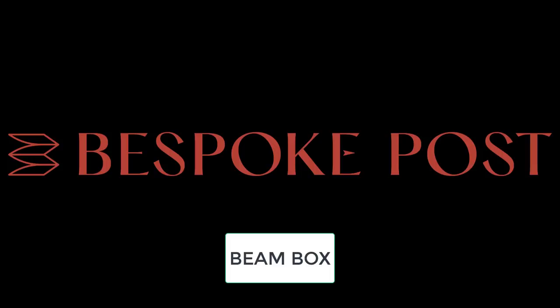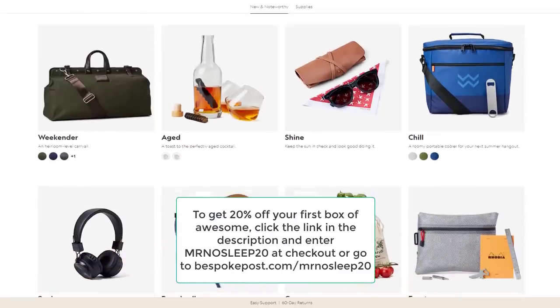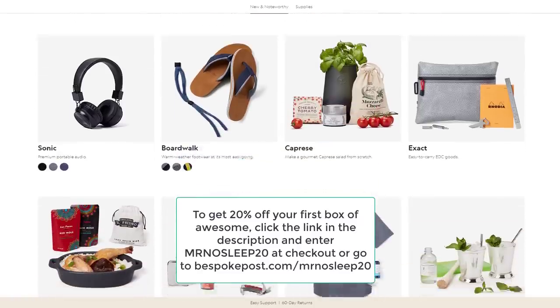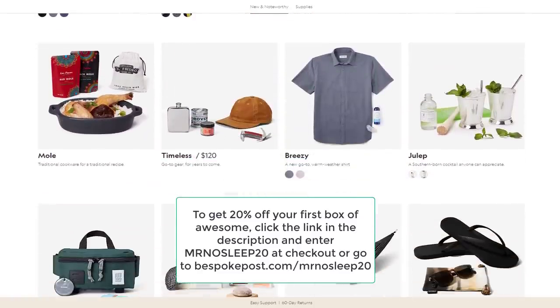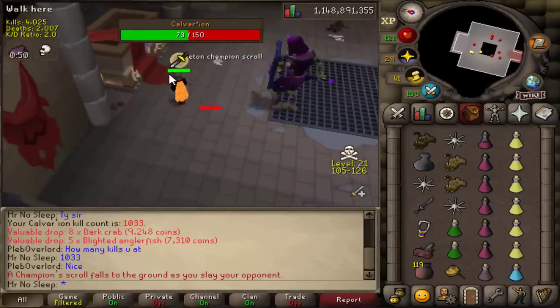To get 20% off your first box of awesome, click the link in the description and enter code 'mrnosleep20' at checkout, or go to bespokepost.com/mrnosleep20. A big thank you to Bespoke Post for sponsoring today's video. And here we are back at Calvarion with our very first drop of the video.